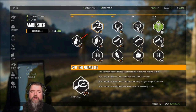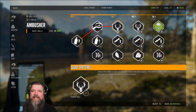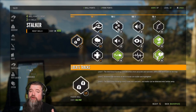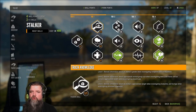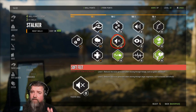So we started with scent tinkerer, dumped a few points in here, got to tier 2. Once we had that, I left the ambusher tree and moved to the stalker tree. We put one in locate tracks to get into track knowledge, and then we pumped those full. This covers levels 1 through 20. Past level 20, we want to focus more on the stalker tree because we need to get to soft feet.